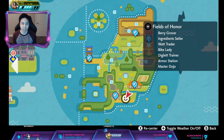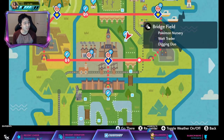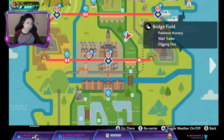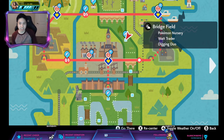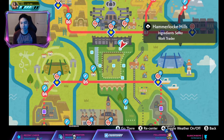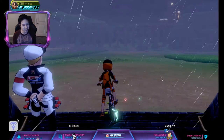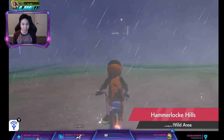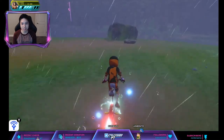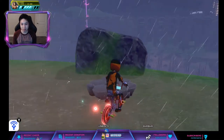Then we're gonna go to the other one which is the base Galar den, which I believe is 40% for a four-star and 30% for a five-star. So we're gonna fly to the Hammerlocke Hills here. The fastest route is you can go to the Gigantamax one, but this is the fastest one. You just go straight down here and watch out for wild Pokémon. This is the den that you want - get a purple beam on this one as well.